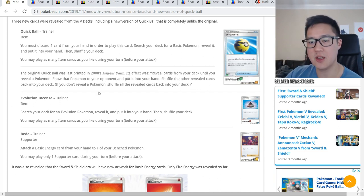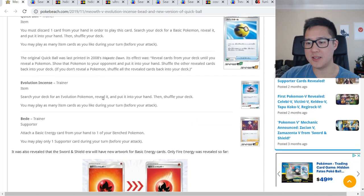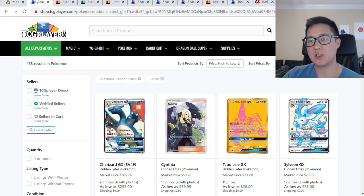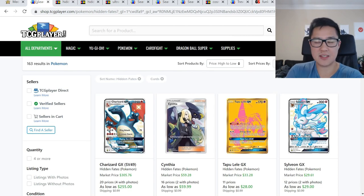Then we have Bead, a trainer that lets you attach a basic energy from your hand to one of your benched Pokémon — that is terrible. And there's a new energy too, so not too crazy on the news front. Let's move on to Hidden Fates.